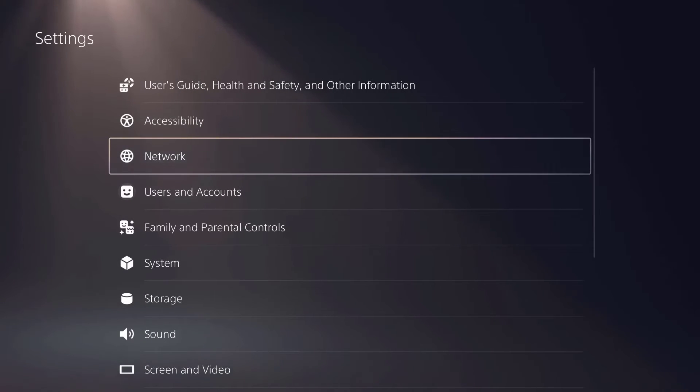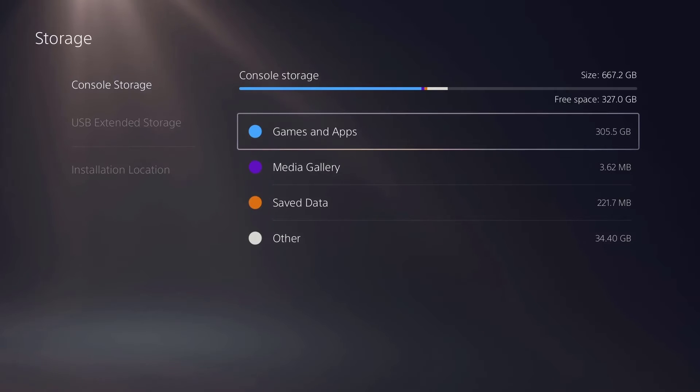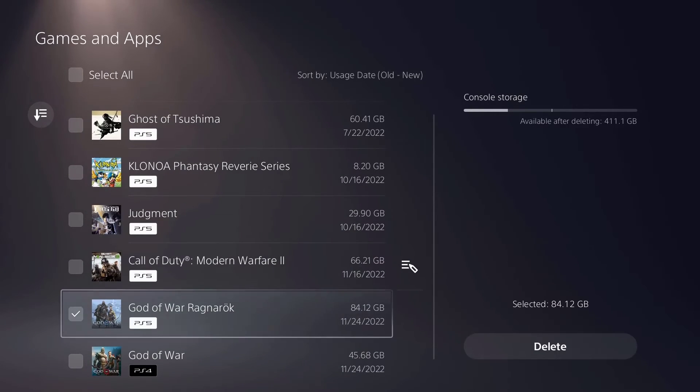Select Storage, then under Console Storage select Games and Apps. Select the game you want to remove and select Delete. Then install the same game you have uninstalled.